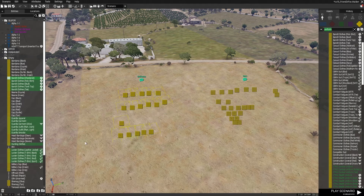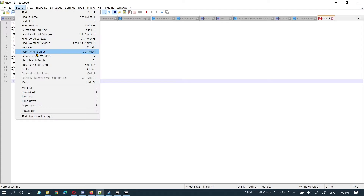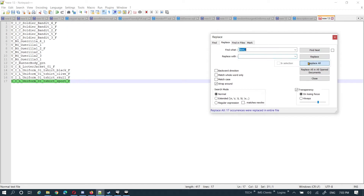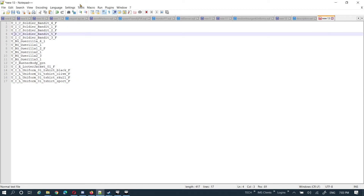I'll show you how I cleaned this up. Over here — it's really simple. You should be used to doing replace functions. I'm going to take every instance of 'item_' and replace it with absolutely nothing. Replace all. Bam. This is why Notepad++ is so great.